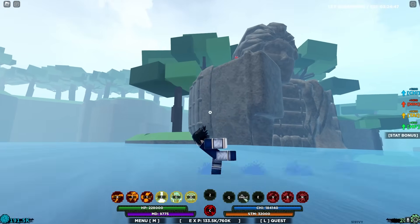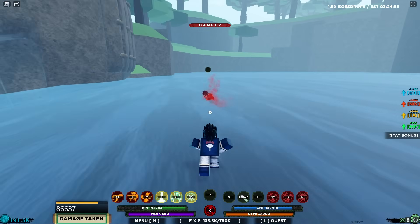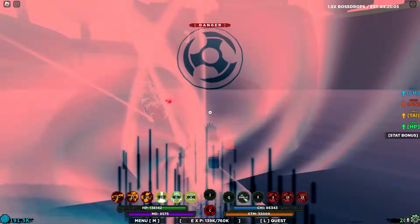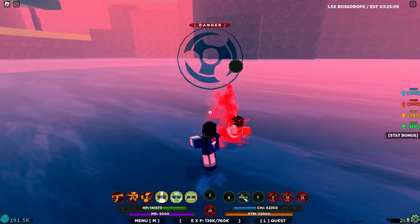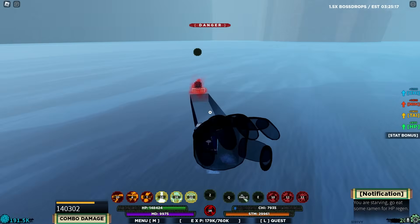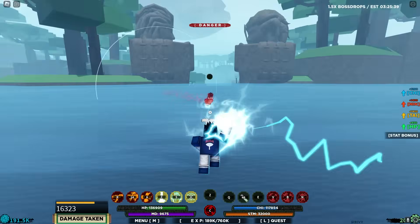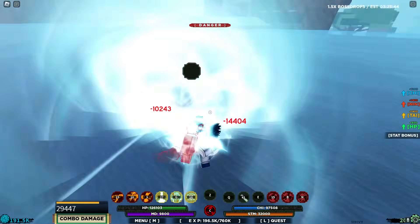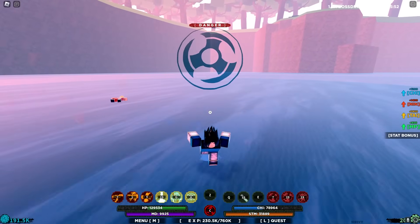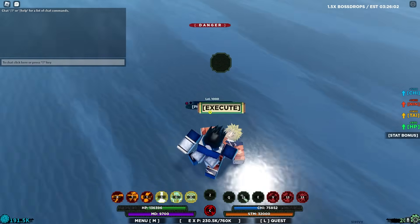I've got my Akuma moveset. Breezy has his QB moveset — the weak version of QB. We're both going to form up and fight. Kid Sasuke won in the anime, so I'm hoping we should win here. The fight is pretty close — I'm just spamming my keyboard hoping any moves hit. We clash — I win the clash like in the anime. He's dead. First fight done — pretty close. Let me emote on his body. One-nil to Sasuke.